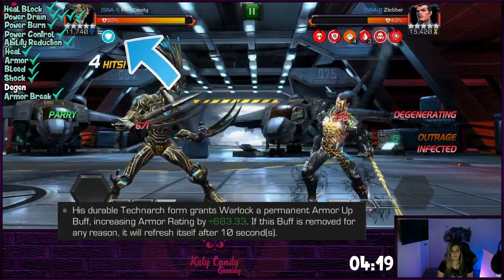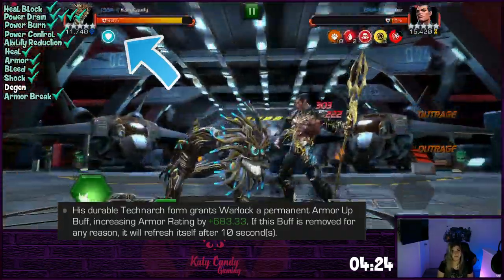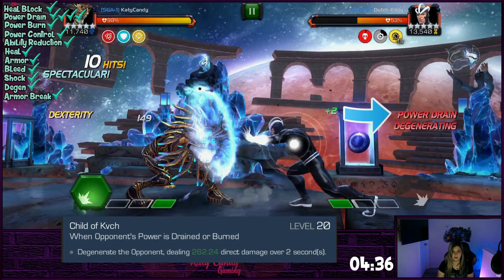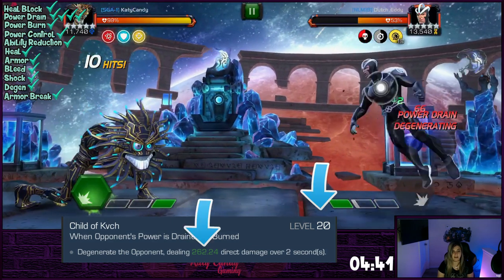Warlock keeps an armor buff on at all times and will refresh every 10 seconds if removed, making him great for those pesky Havoc fights. Warlock doesn't need to be awakened to get all the benefits mentioned. He does have great prestige, but it's not necessary to have those pretty silver stars. When awakened, he will degen the opponent every time he drains or power burns, and the higher the sig, the more damage.